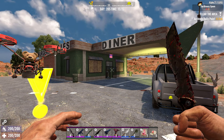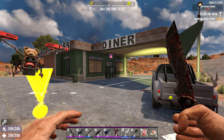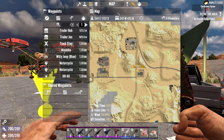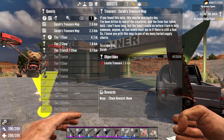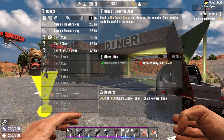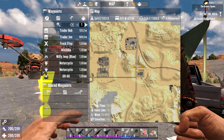Good evening everybody, this is Kodum from Mogul Gaming with another 7 Days to Die POI episode. We are in the desert — this is another tier 1. This is the Greasy Spoon Diner, and it's located right near Trader Bob, just to the south of him.